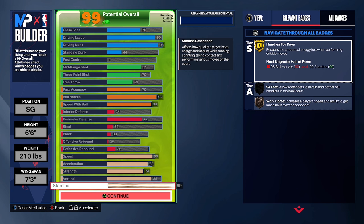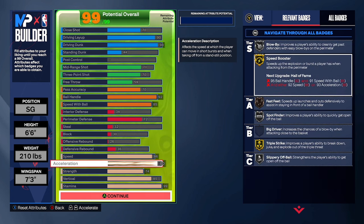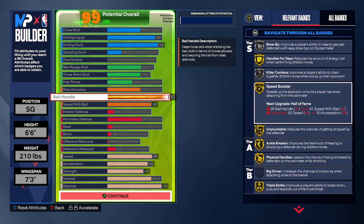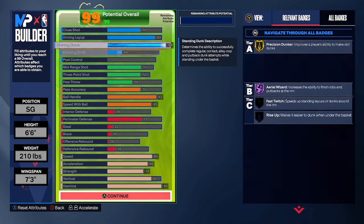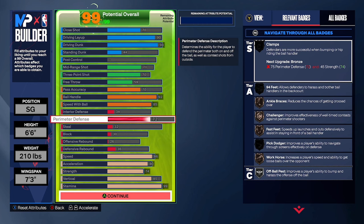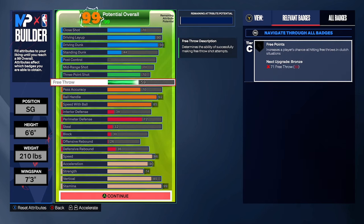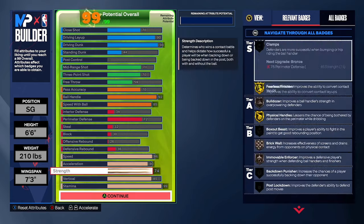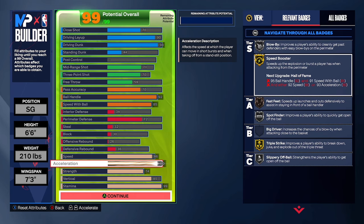As you can see, the build is finished. You get gold Speed Booster, you can shoot consistently from three, dribble, pass the ball, get crazy contact dunks, and crazy layups. The only sacrifice is defense. If you want to tweak it, you can drop ball handling or shooting to get elite contact dunk packages, more defense, or more speed and acceleration.